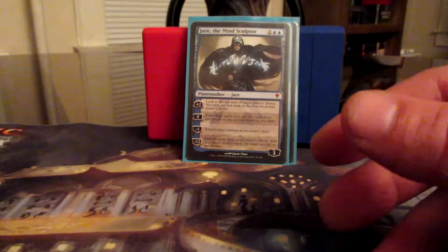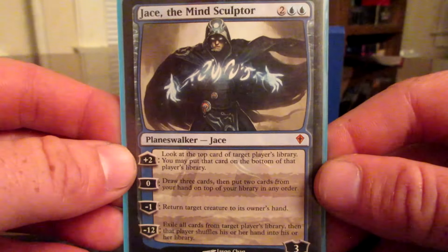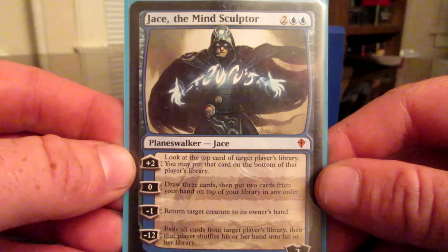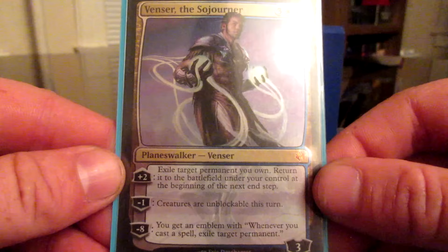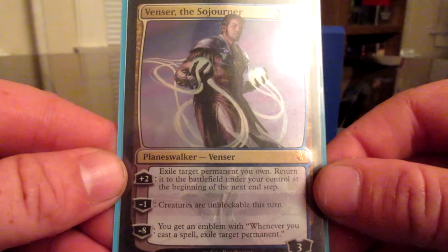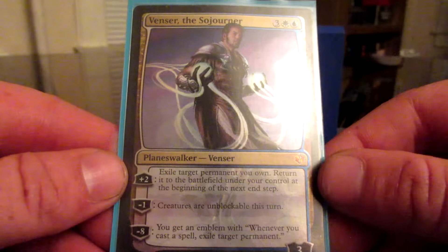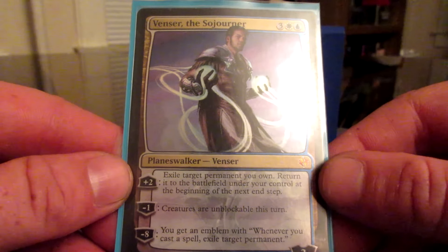Oblation — the owner of target non-land permanent shuffles it into his or her library, then draws two cards, so it gets it out of play. Spell Crumple — counter target spell, and if countered this way, put it on the bottom of its owner's library, continuing the bottom-of-the-library theme. There's also a spell where for each attacking creature, its owner puts it on the top or bottom of his or her library — I'll choose bottom.